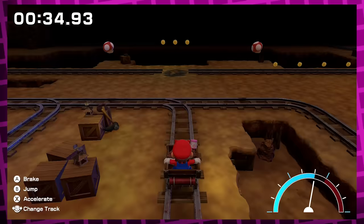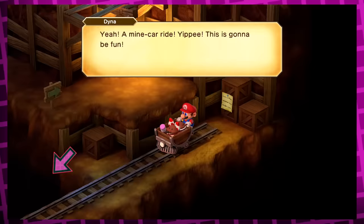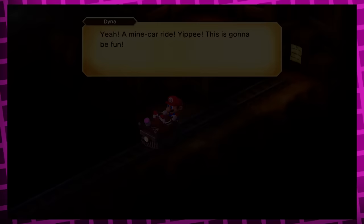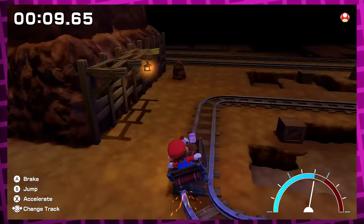The minecart segment after this has some pretty basic controls — buttons for brake, jump, and accelerate, as well as controls to change tracks. But there's actually a hidden function the game doesn't tell you about: if you press one of the shoulder buttons, you will honk the cart's horn. This is pretty funny on its own, especially when you consider that minecarts typically don't have horns, at least not to my knowledge.